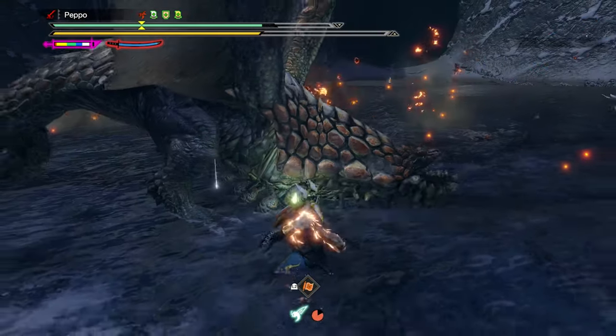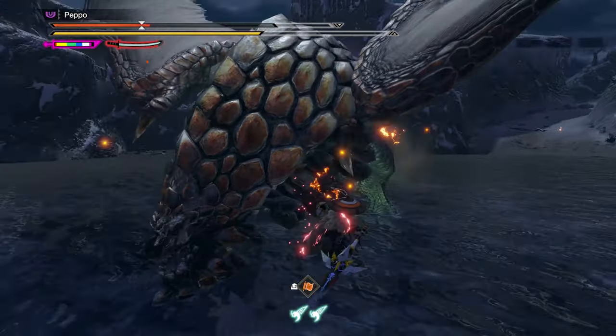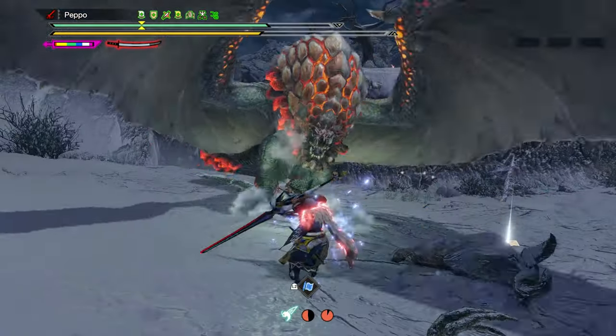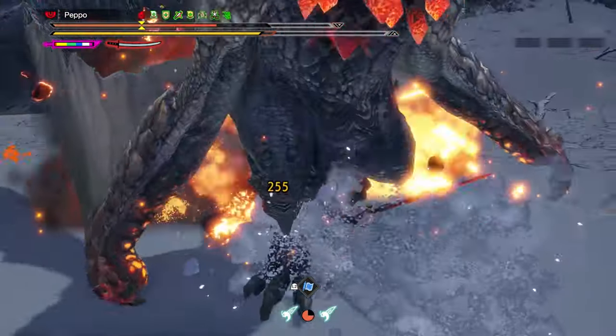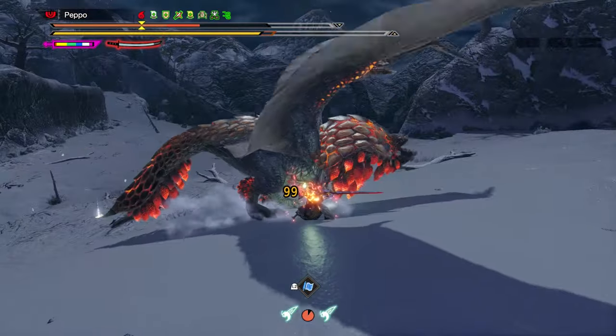For those not familiar with the term, Hyper Armor is a particular state that grants resistance to knockbacks — except pins — and reduces the damage received. This means if you correctly time a Foresight Slash or a Sacred Sheath counter but get hit afterward, your character will not receive any knockback but just absorb the damage.